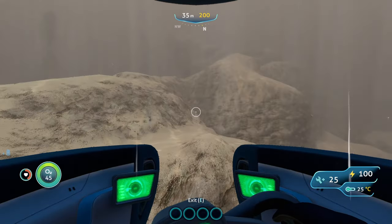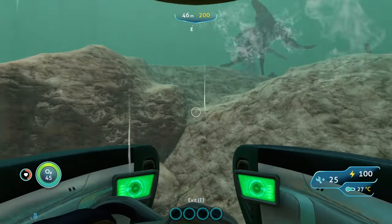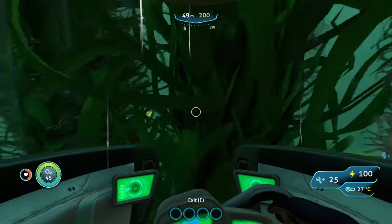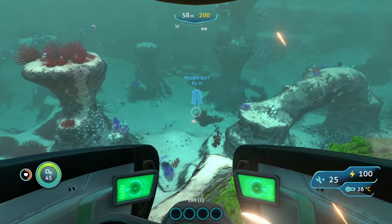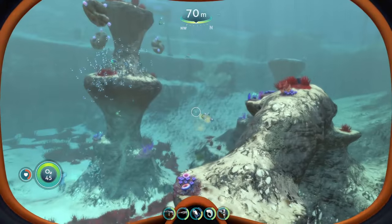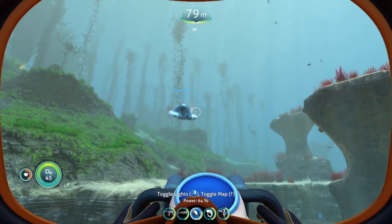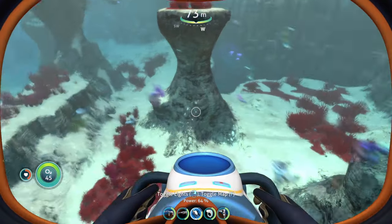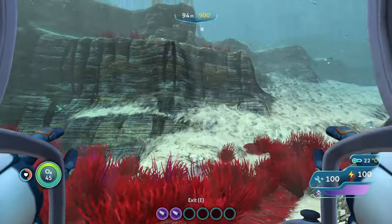Another issue with the hull reinforcement module is that it says it is Seamoth and prawn suit compatible. Now you can put it on the prawn suit, but putting it on your prawn suit doesn't actually do anything, because the hull reinforcement only reduces damage when you're colliding into stuff like walls and terrain. With the prawn suit, you can't even collide into terrain.